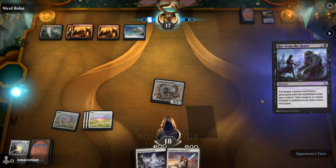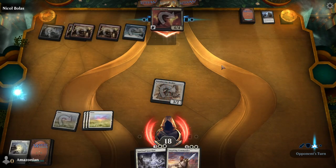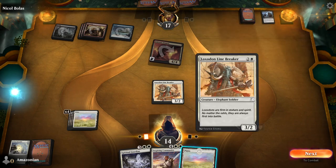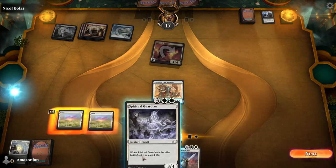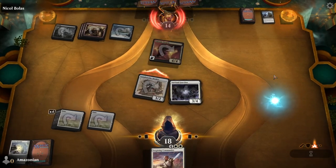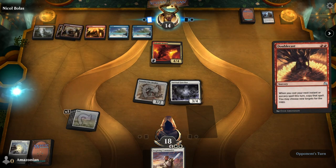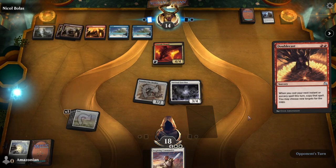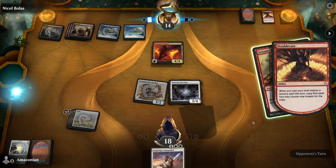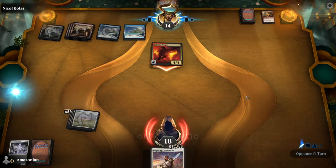Now Nicol Bolas is going to make use of the card that he discarded to the Miasmic Mummy, which was Volcanic Dragon. Volcanic Dragon comes into play from the graveyard and can attack you for four damage because it has Flying and Haste, meaning you're not able to block with the Loxodon Linebreaker. On your turn, play a Plains and then Spiritual Guardian, then attack with your Loxodon Linebreaker. You've gained four life, but you're not going to have any creatures by the end of this turn because Nicol Bolas is using Double Cast to double the next spell cast, which is Seismic Rupture. This means two damage dealt to both of your creatures, and then two damage dealt again — that's going to kill both of your creatures.